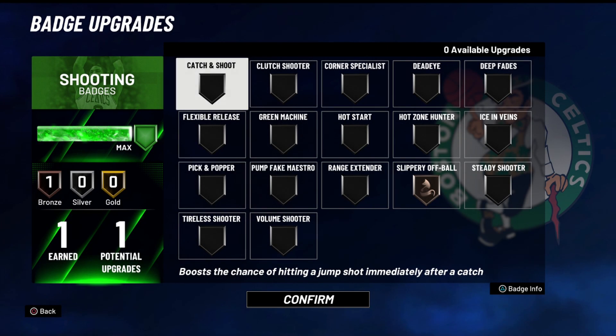Next up is my shooting badges. I only have one badge and it's only bronze. Obviously the build is not meant for shooting, so I'm not going to get shooting badges. I did choose Slippery Off-Ball. The reason is basically to help with my pick-and-roll potential, and it does stack up — if you have Pick and Roller and Slippery Off-Ball together, you move pretty fast. Hall of Fame Brick Wall with gold Slippery Off-Ball and Hall of Fame Pick and Roller — that's a deadly combination. A lot of people sleep on that.